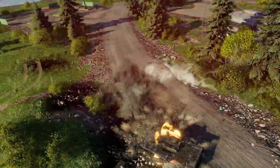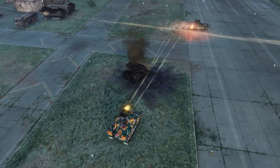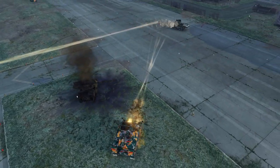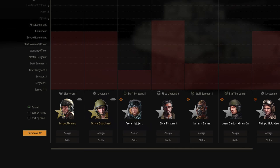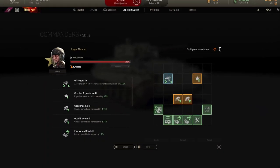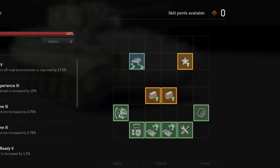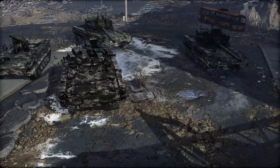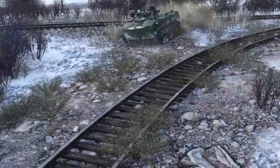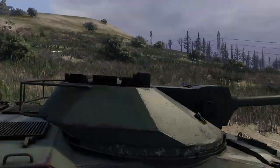Rank 15 commander is considered extremely powerful and will take you a long time to obtain. You can also purchase two premium commanders for gold, Olivia Bouchard and Jorge Alvarez. These commanders start on rank 10, but have a fixed set of skills and cannot progress further, making them a good starting point but less useful for advanced players. In the next part of the series, we'll discuss specific armor and ammunition types. But until then, see you on the battlefield!